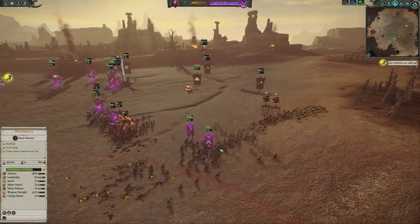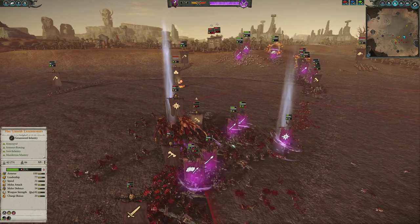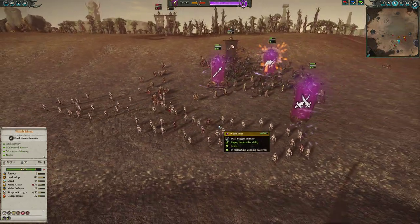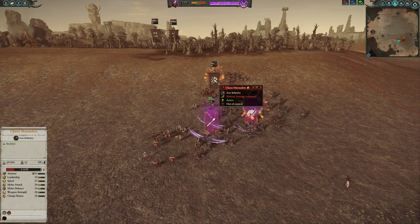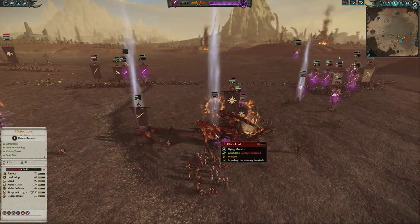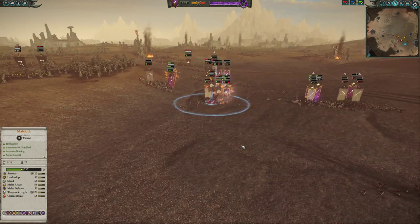With the Hounds gone, the flank is left completely open. He keeps sending his Chaos Lord against Malekith, which is a decent idea, but I've got so much anti-large armor-piercing over here it's not great for him. Though he did get a lot of damage on Malekith — really well played. And look at that — the Witch Elves are just walking through those Chaos Marauders. My Cold One Knights finally decide to rampage into something useful, getting into those units. Witch Elves hit the Hellcannon crew once and take it offline.